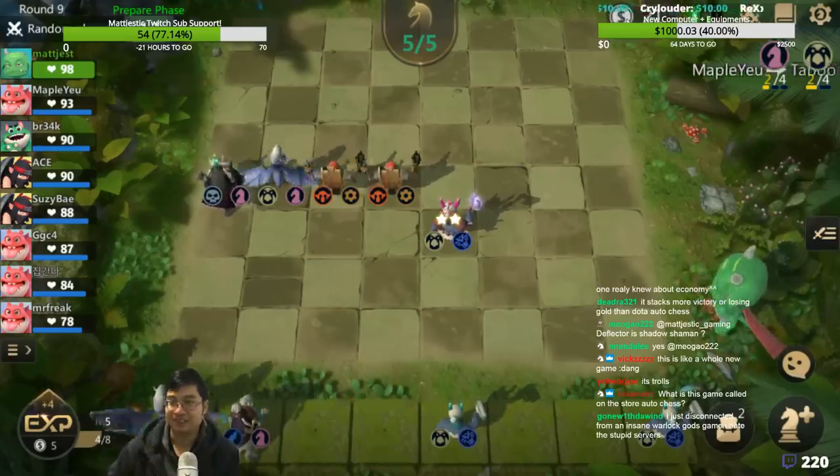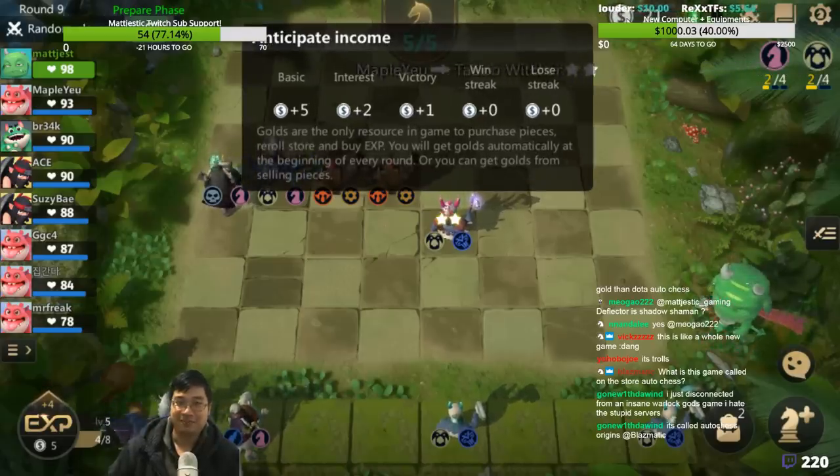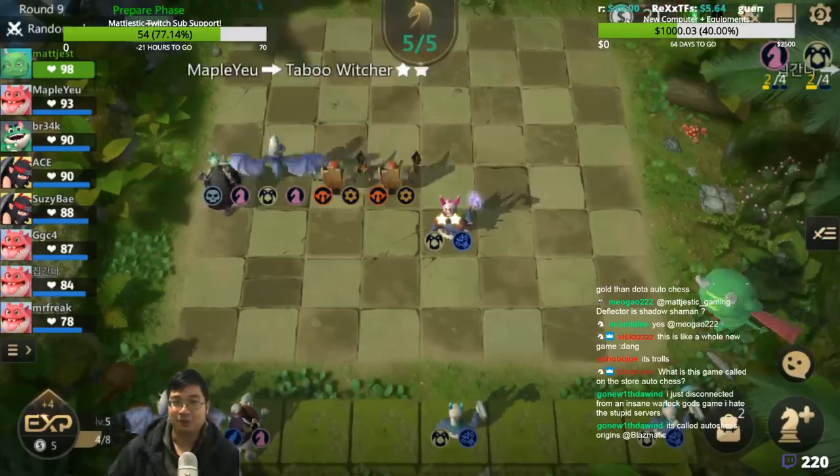At the start of each round, we'll get 5 gold. But with these savings, we can get to 10 gold each round.